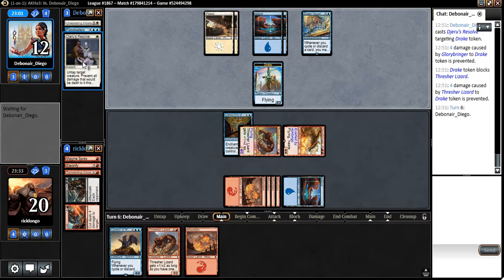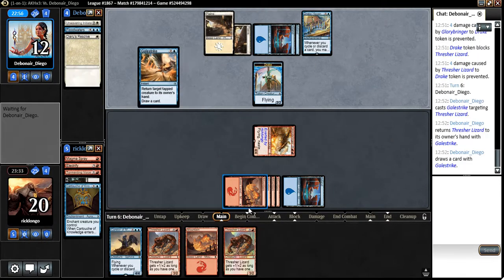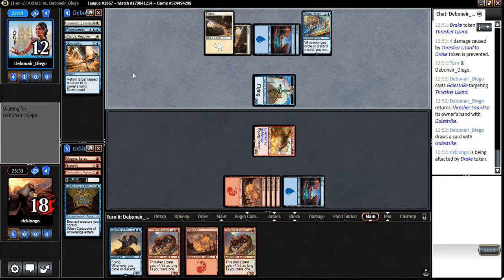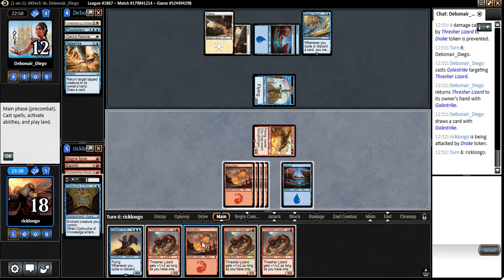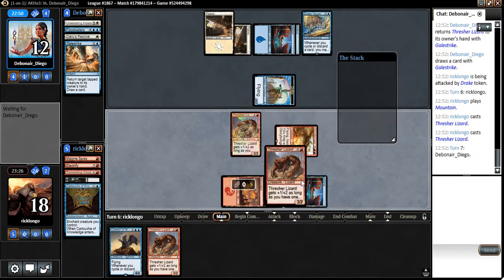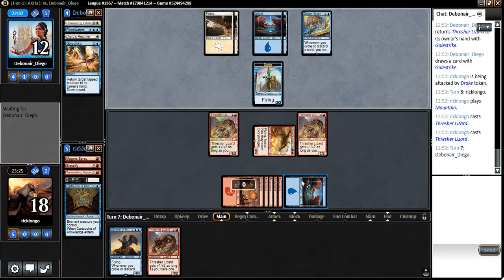Next turn there's a chance I could activate this thing. Gale Strike — sure. Let's play this thing, and another. Next turn we definitely have a shot at getting all of them into super huge 4/4s. Our opponent is stumbling on mana development — he cannot even bring back his Unwavering Initiate. Let's hope things keep that way.